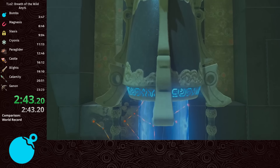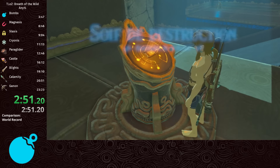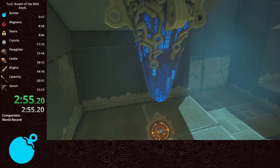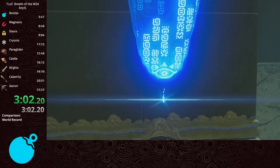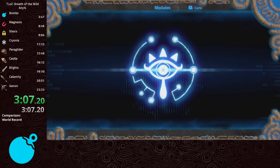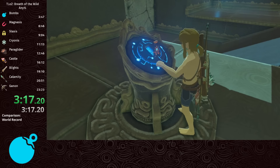Entering the shrine is a bit of a break from the action - we use basically every relevant trick for the entire run within the first 4 minutes, so it's kind of insane to try and explain it all in one go. But things will settle down once I've explained the key techniques. Now we're in the bomb shrine, which comes first for two reasons: it's the closest to the Shrine of Resurrection, and it gives us the most powerful rune in the game. With bombs, we have access to one of the most fun techniques in Breath of the Wild, called the wind bomb.